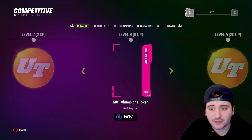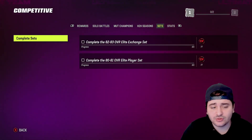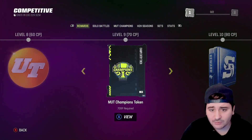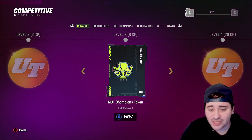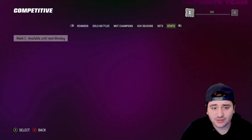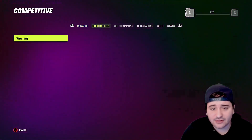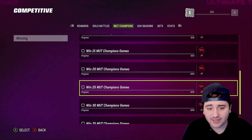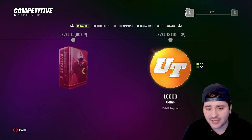Let's start with the Season 3 field passes and solos. For the competitive field pass, which just came out today, we have brand new XP. My first word of advice: do these sets right away — it's a free 20 CP. Not only that, but you get a MUT Champions token at level three, so you can literally start playing MUT Champions right away.